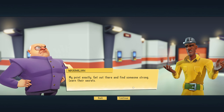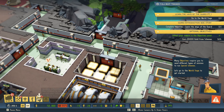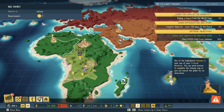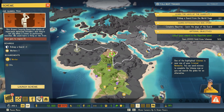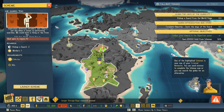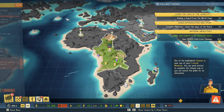How many bullet wounds can you take before you give up? One, maybe two. Not enough — exactly. Get out there and find someone strong and learn their secrets. Many objectives require you to send different types of minions to run special schemes. Let's go to the world stage to get started. One of the highlighted schemes is near one of your criminal networks — you can send minions to complete the scheme now, or you can search the globe for an alternative.